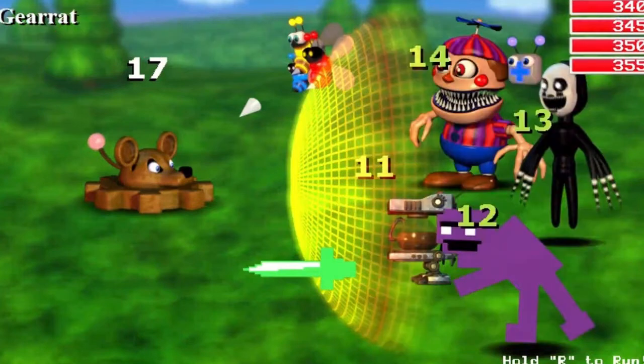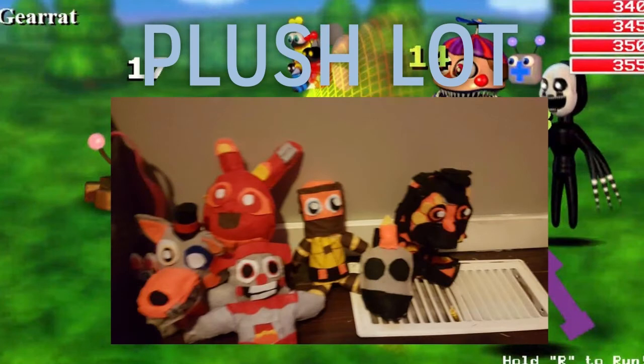Next up we have another plush lot — all FNAF VR characters. We have Magician Mangle, which looks super good. It was given the big muzzle, the orangish skin, the dark white fur with the top hat, the dark eye, and the endo on the side of the head — looks really good overall. Then we have Flaming Springtrap, and I love the coloring on it. It looks really really good and very accurate.